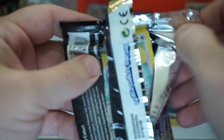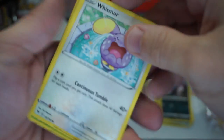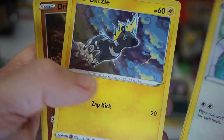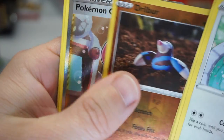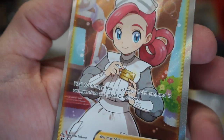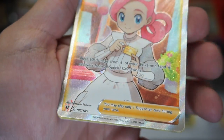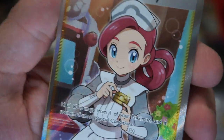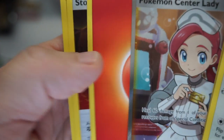Let's jump into some Vivid Voltage up in here. We need to get something good out of the regular packs — the regular packs are kind of cramping the style. Whismur, Exeggcute, Woobat — freaking Woobat. Blitzle, Drilldom. Oh look at that — Pokemon Full Art, Pokemon Center Lady. A little Waifu card. Everybody loves the Waifu Trainer cards, so I'm assuming that is a solid hit.